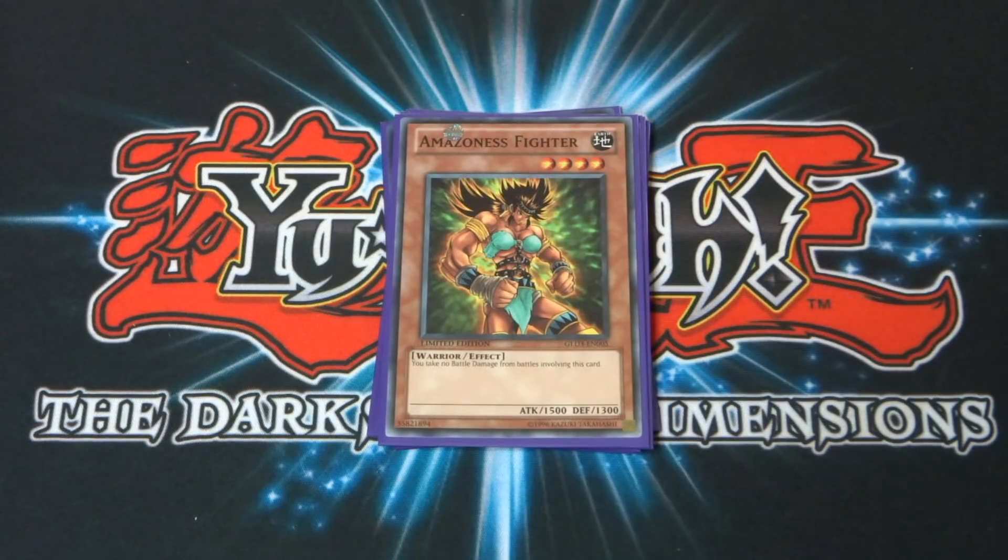Next up, Amazonas Fighter — four-star monster with 1,500 attack and 1,300 defense. The awesome effect is that you take no battle damage from battles involving this card. Absolutely awesome. You can put this one down and just have no worries about anything really.